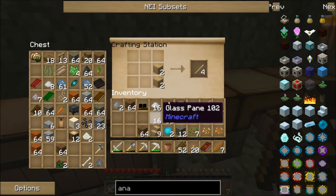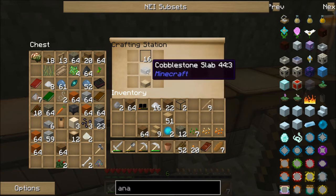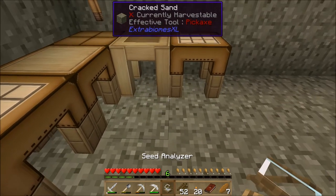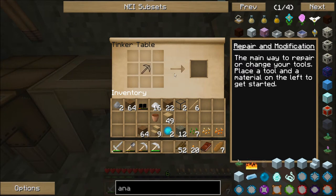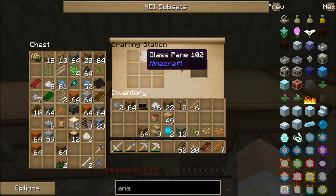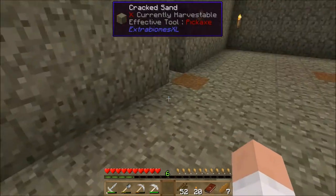I need a cobblestone slab, a wood slab, some wood planks, and sticks. The wood slab goes there, some kind of stone slab in the middle — I think just about any stone slab works — and sticks the rest of the way. That gives me my seed analyzer. I'll put it on top of the crafting table. The second crafting station next to the tool station gives me the Tinker's table, which I use occasionally when I want to add a lot of upgrades to a weapon at once.